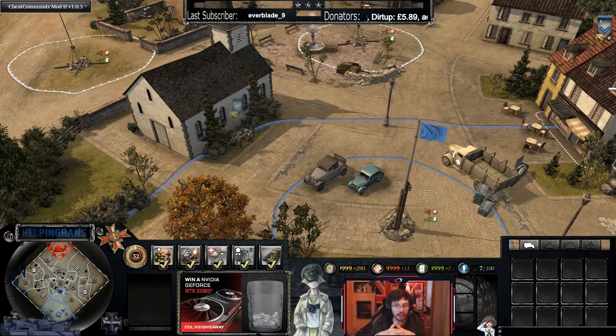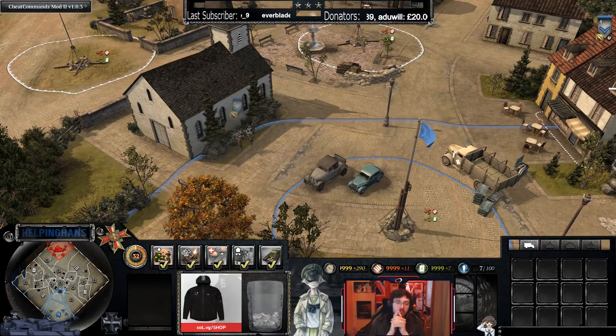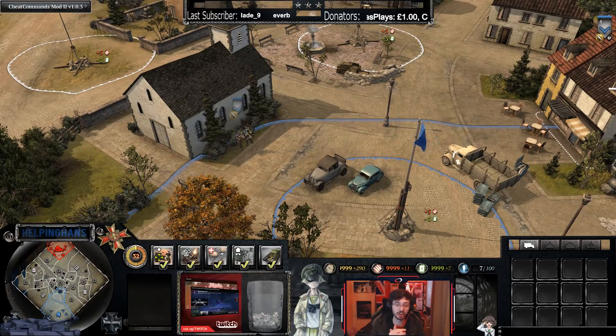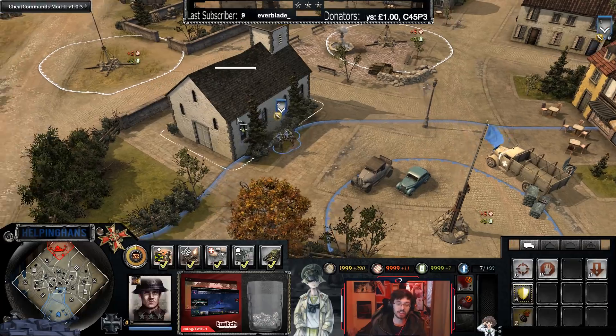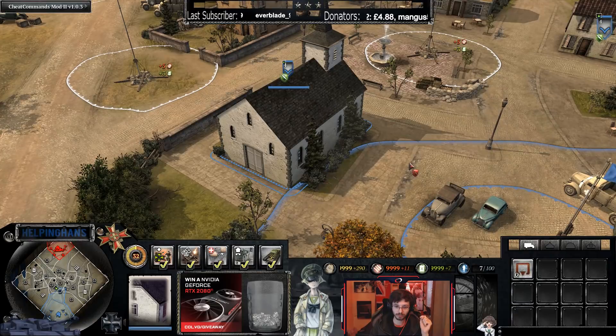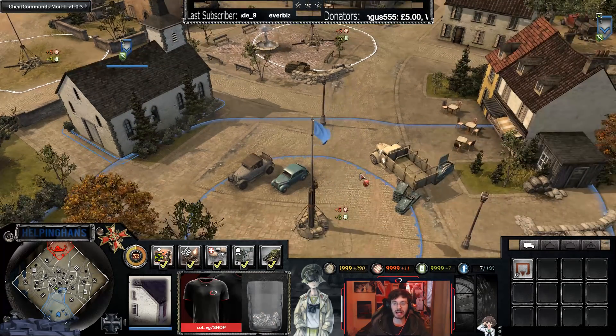Let's talk about listening through the fog of war in regards to garrisons. Whenever someone garrisons a house, you will hear glass windows being broken, and you'll hear this through the fog of war. That's a great indication that your opponent has grabbed the house early, even before you have line of sight with any of your units. This very distinctive sound plays the first time any unit enters a building on the map.